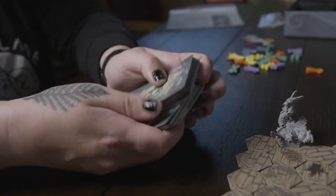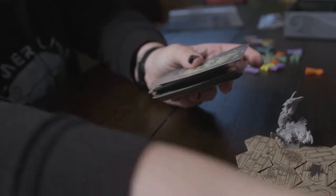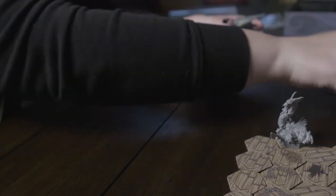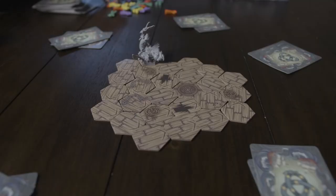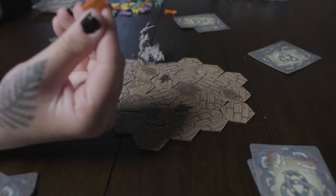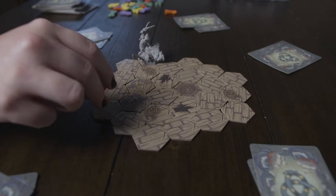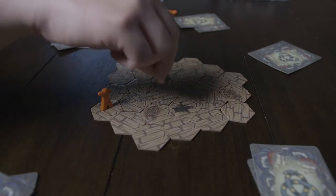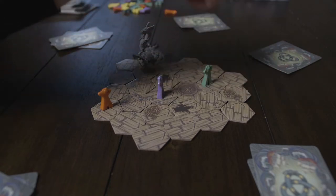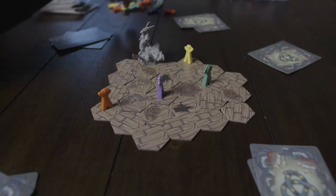Then you're gonna shuffle the deck and deal two cards to each person. We're gonna set this up for five — this game is for three to five players. Next, each player picks a color and places their sailors on the board. Everyone takes a turn putting their sailor on there, and obviously there's strategy in determining where they go. You do this until everybody's on the board, going one by one.